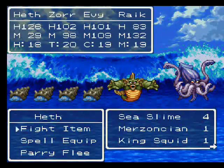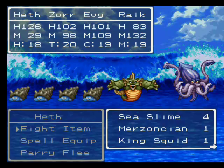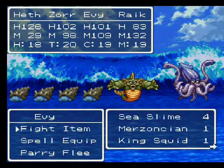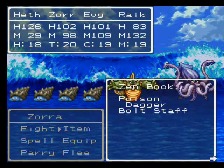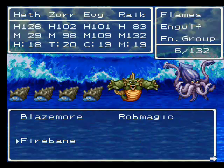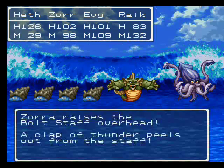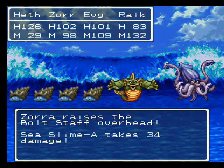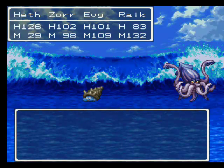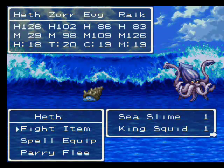There's an item, and a new enemy too - fast forwarding to battle. I'll kill that thing first. I need bolt staff on the sea slimes. That's fire bane. For some reason, when you use an item that casts a spell, the spell seems to hit them more. I'm surprised Merzonican died that quick.